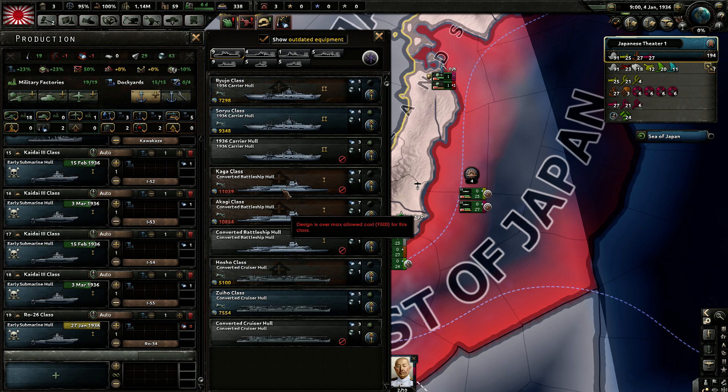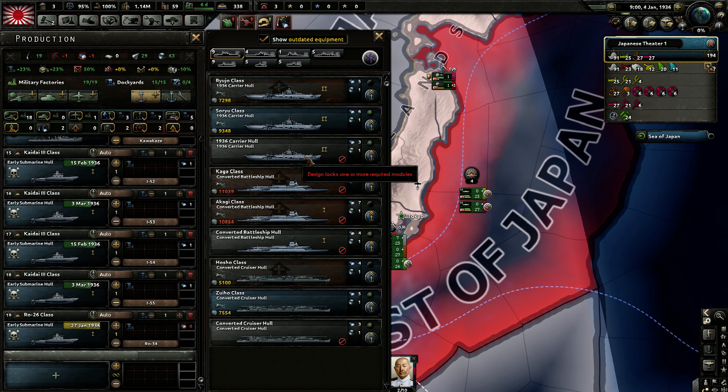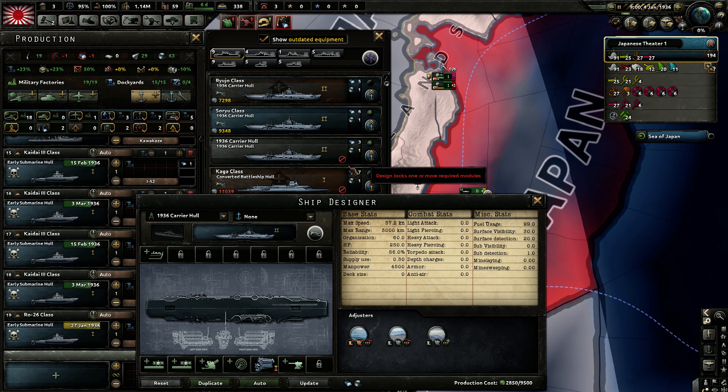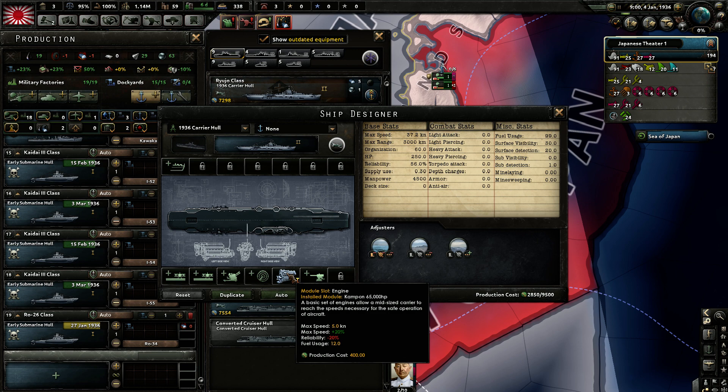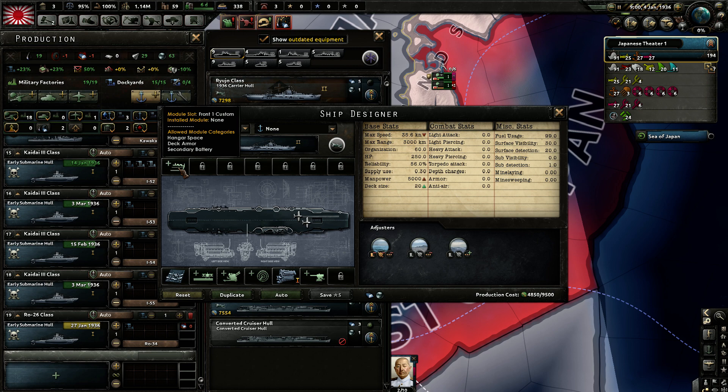We have in principle nine different variants of carriers, some of them outdated. The way Man the Guns treats the naval designer is that you always start from a basic hull — for example, the 1936 carrier hull. You create a variant from that. Basically, this is just the hull of the ship with one engine and nothing else, so that ship would not be very useful. You can add modules; certain modules are mandatory, and you have to add some hangar space. Hangar space gives you deck size, meaning you can park 20 aircraft on this carrier.